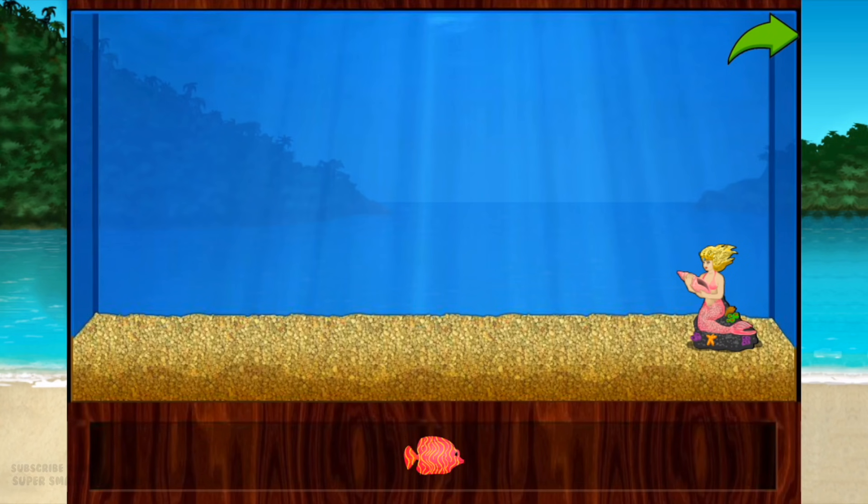Add things to your aquarium by dragging them from the tray. Touch the arrow to get back to the beach.